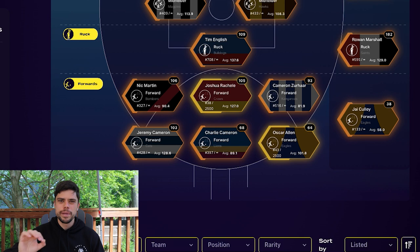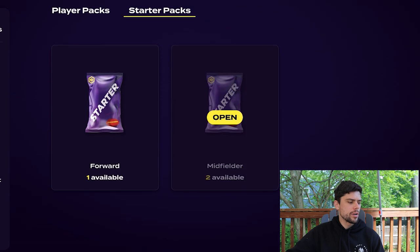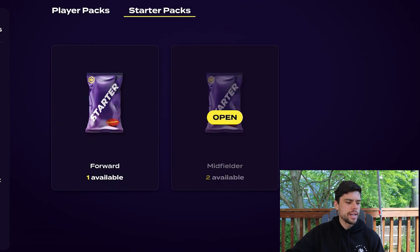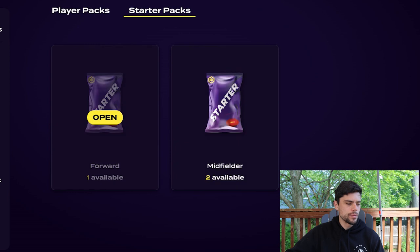I've got some ideas for forwards to pick up. But before we get into that, I'm going to open the packs I get for free each week. I've got three packs to open — a forward one and two midfielder ones. I did want to improve my back line, but luck of the draw, I've got a forward and two midfielder packs. Let's open them up.